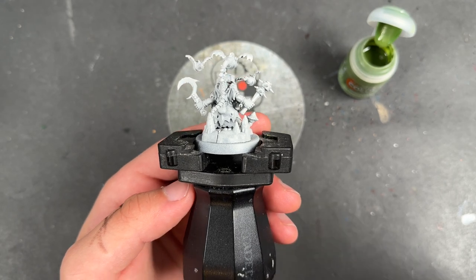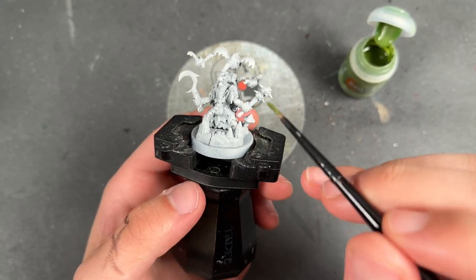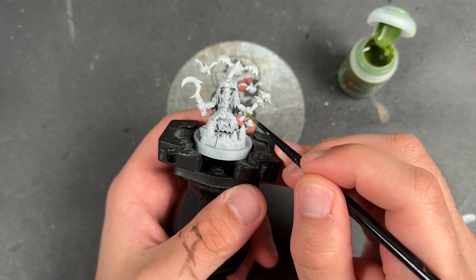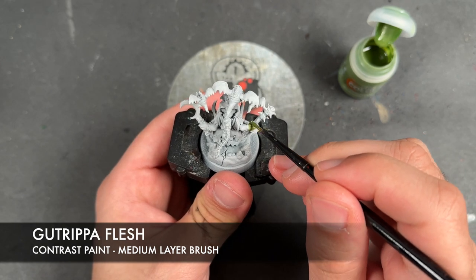So let's jump in and start painting. He's been primed Grey Seer because he's quite a cold little guy - quite an evil little boy. The colour we're going to be using first is Gut Ripper Flesh, and we're just going to apply this over the top of all of the goblin's skin.